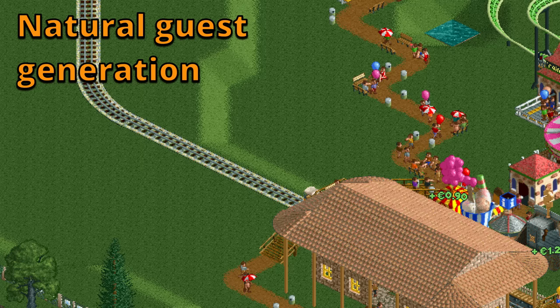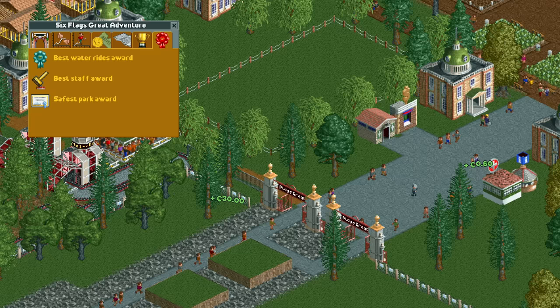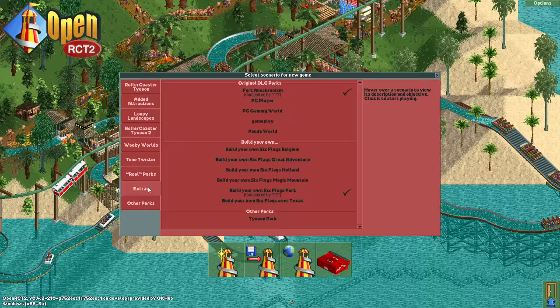The natural guest generation is influenced by quite a few different things. The ones we need to worry about here are the park rating, the soft guest cap, and most importantly the awards. Every positive award you have active increases the natural guest generation by 25% multiplicatively, so we want as many awards as possible. Let's start building the park and I'll talk you through the things I'm doing to maximize the guest spawning as they happen.